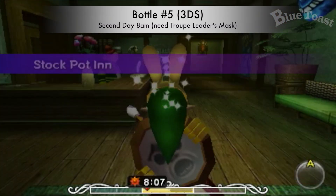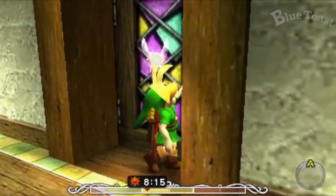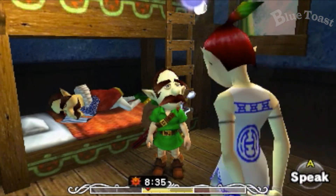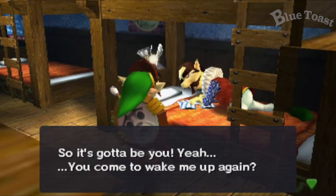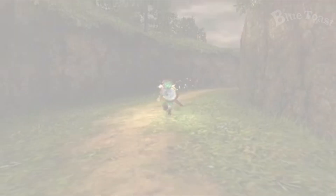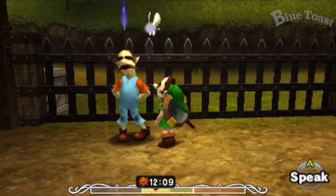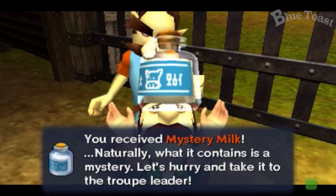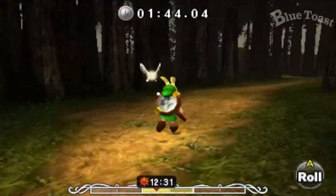On the second day at 8am, head to the Stockpot Inn. Speak to the Gorman Brothers' troop leader while wearing the Gorman Brothers' mask. Then head to Milk Road after 12. Wearing the Gorman Brothers' mask, speak to his brothers and they will give you some special milk. Run back to the Stockpot Inn and give him the milk and he will reward you with a bottle. Do not soar or the milk will spoil.